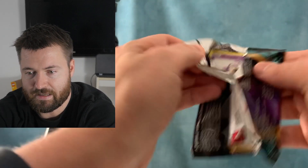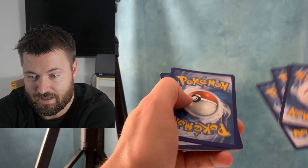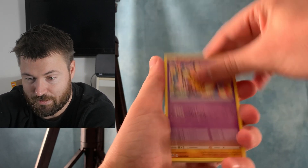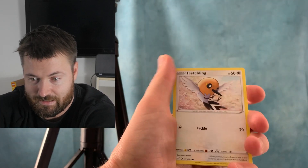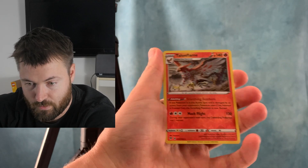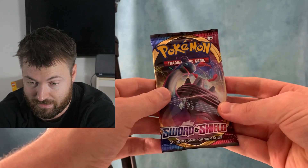Next up is Darkness Ablaze. We're doing really good right now — I don't want to jinx it, because this is one of the sets you really can get some bangers in. Can we get a Charizard? That'd be really nice. Come on — Fletchling, Wimpod, Talonflame, which actually is a Reverse Foil — a Reverse Rare Foil, not bad. And then we get an Elemental. Oh no. We have one more pack though.